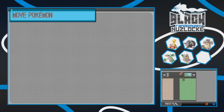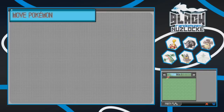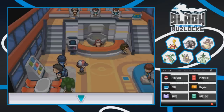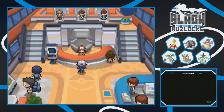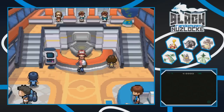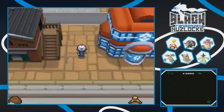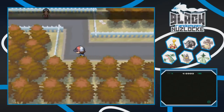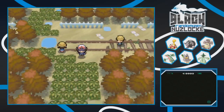We grab Cacturn from the box to add to the team. We'll leave Farfetch'd for now but we have a new buddy Cacturn - that's cool. We might as well train it up a little bit since it's already level 15. We get a nice heal-up and head back. The goal is no more deaths this episode. I'm gonna play it safe - don't worry.